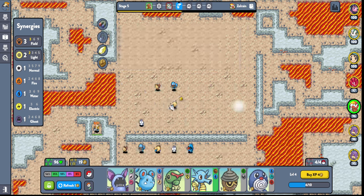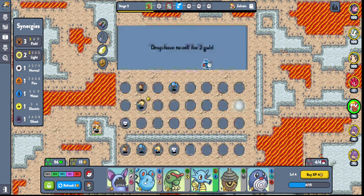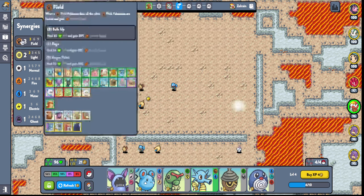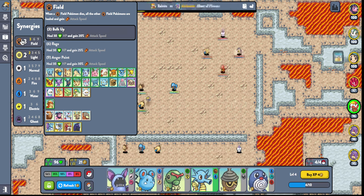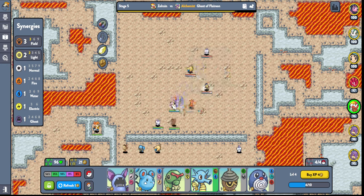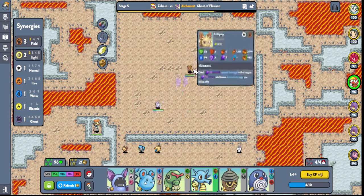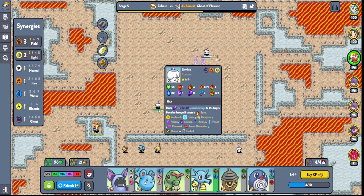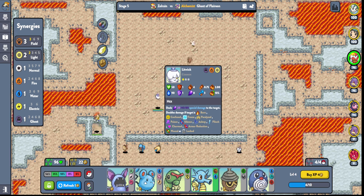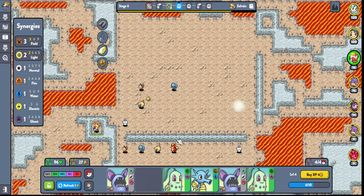I'm just trying to figure out what we're playing here. Field? Poke up. This has attack, this has attack... they all have five attack at this point. This is why I don't like the stat display. This has six attack, this has four attack. There we go — we got another field unit that we probably get rid of.